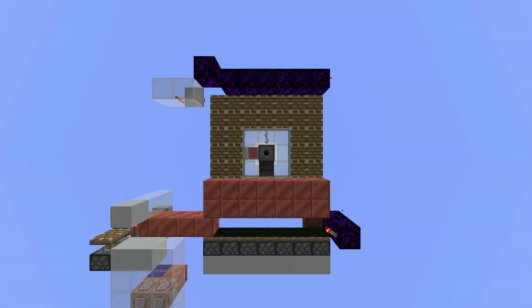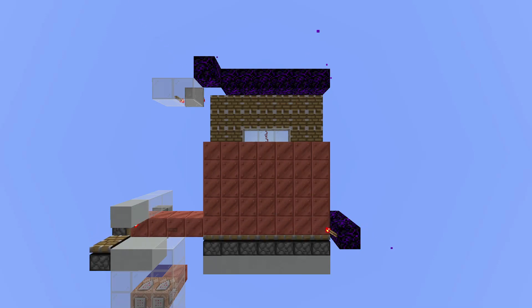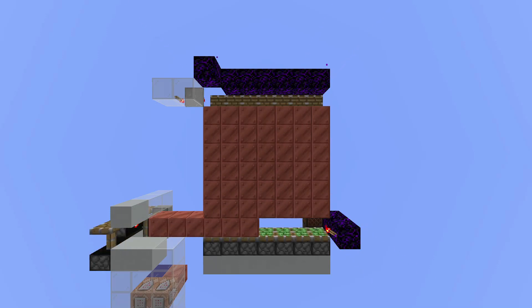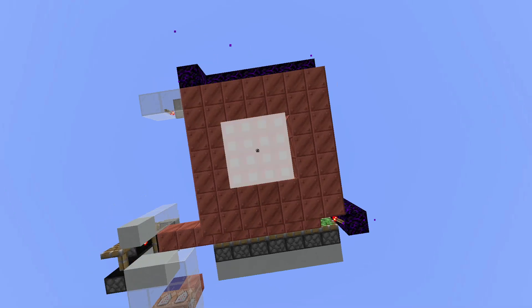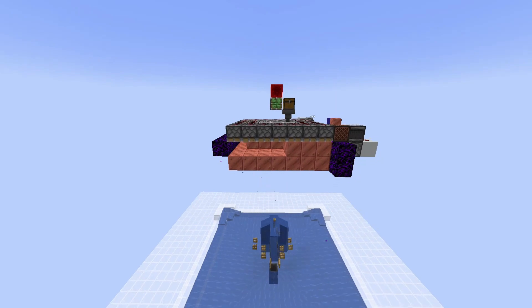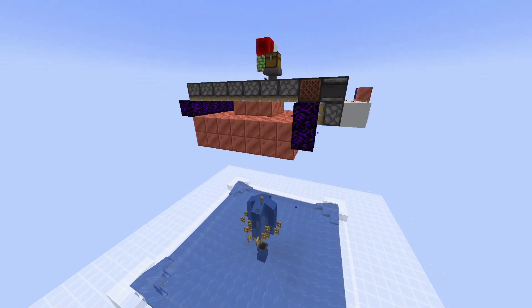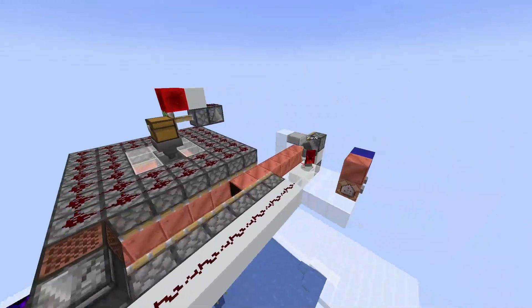Hello everyone, CSWirt here. Above me is an efficient TNT blast chamber that is also very simple. You get 40 or 80 blocks per explosion, and that is not using duped TNT. The rates are about 18,000 items per hour, which is double hopper speed or 10 shulker boxes per hour. It is a very simple design.